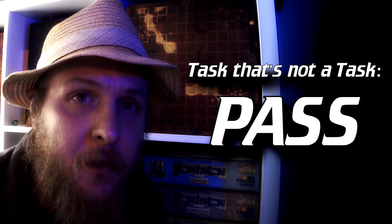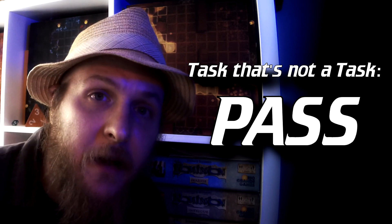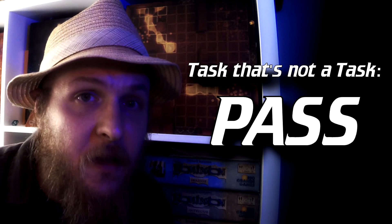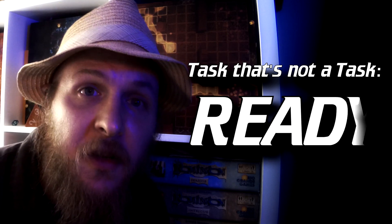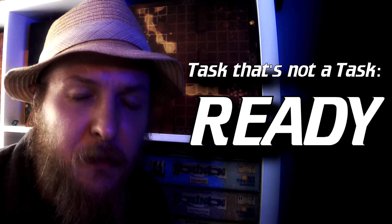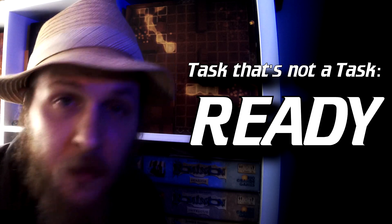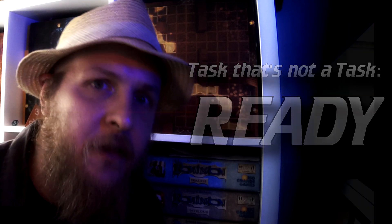Keep in mind there is that strict two-task-throughout-the-round limit for every character, and this applies to the Direct task as well. You can also pass on your turn — if you don't take any minor actions, you can delay your initiative to later in the round, which can be another way to act in concert as long as the team feels comfortable with waiting. You can also ready a task: you state a condition, you state what you're going to do if the condition happens, and then you interrupt the flow of initiative in the middle of someone else's turn to do whatever it is you said you were going to do — very similar to the ready action from 3.x D&D.